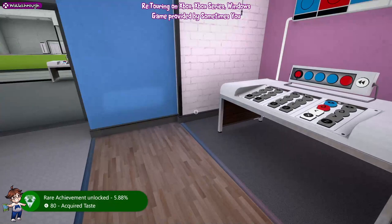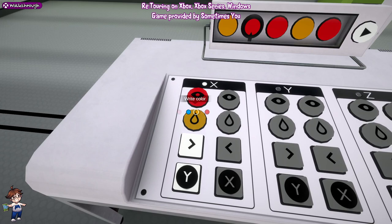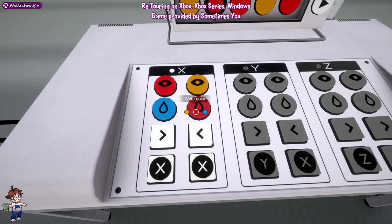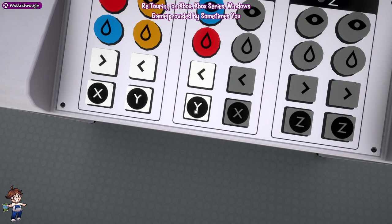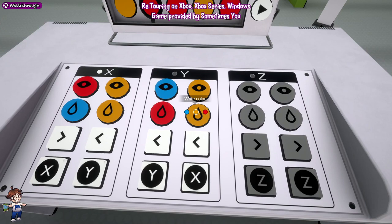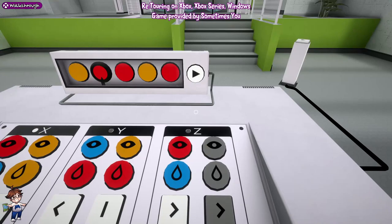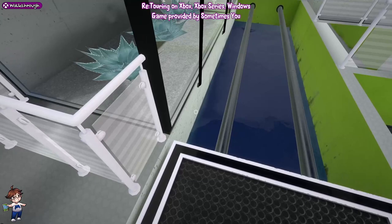Now we can come into the next room. From the left, we're going to do: red, blue, right, X; orange, orange, left, Y; then blue, red, left, Y; and then orange, red; pause, Z; and then red, blue, right, Z. Start it, get on the platform, press the button, and we're through.